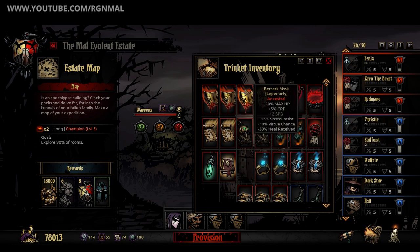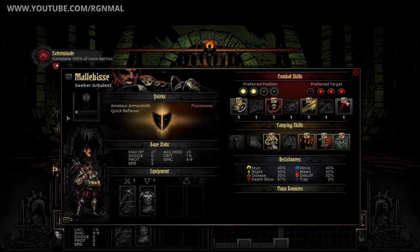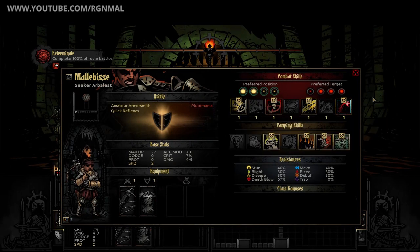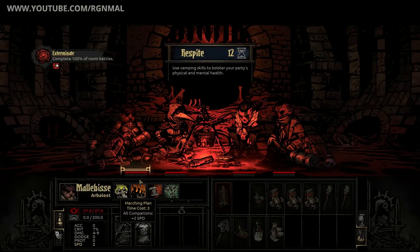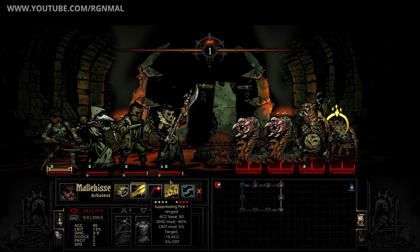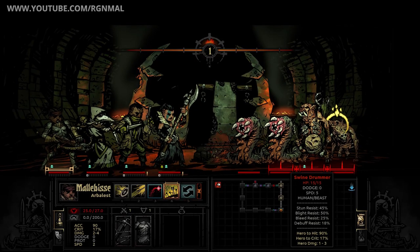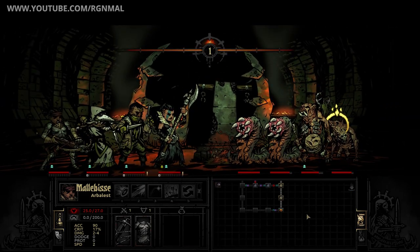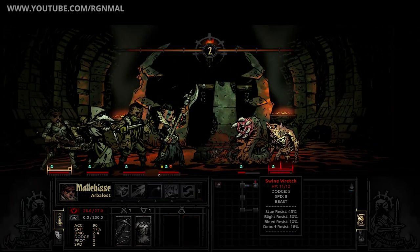Now let's get to what I'm sure people are most interested in — the two new classes. The first, the Arbalest, is a crossbowman with a mix of solid utility skills and the ability to remove marks or stuns for party members, and has exceptional camping skills. Even at low levels the Arbalest packs a punch. I would rate the power of the Arbalest at mid to high, especially once buffed with the self-buff camping ability called Restring Bow, which is akin to Clean Guns on the Highwayman. Survivability might be an issue, but with proper trinkets you can mitigate damage. Since the Arbalest's strongest single offensive ability is Sniper Shot and is dependent on mark, you're best keeping this character in rank four and pairing it ideally with an Occultist who can mark from rank three.